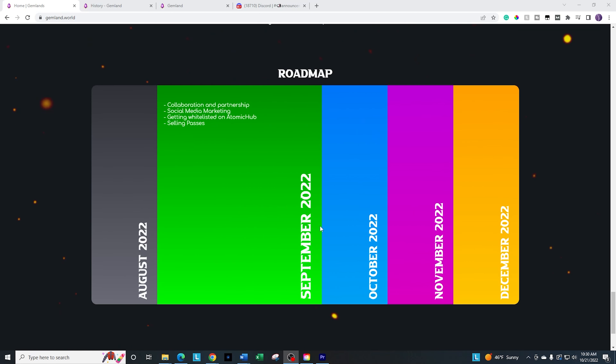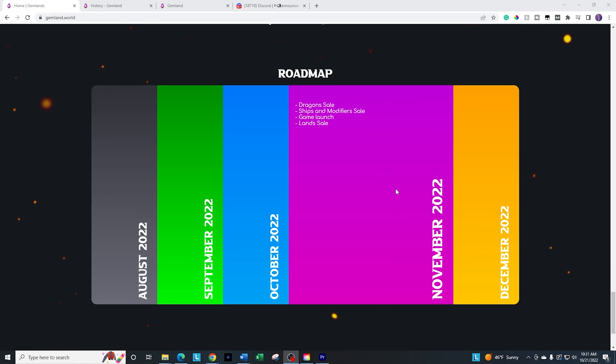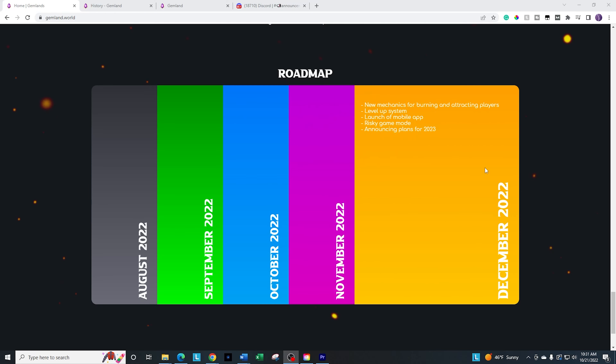The roadmap — we are in October right now, so they had the beta game out there, which we'll check out in a minute. They're also going to do the first sales; basically the heroes and the tools will probably be this month. We know the heroes will be on the 24th. The game launch is going to be sometime in November. After that they have a leveling system — which I love — plus a number of other mechanics, and they're going to announce the details for 2023.